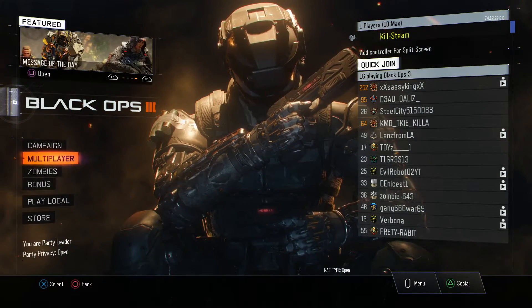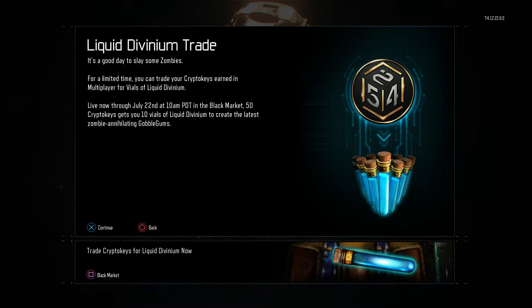When you log on to Black Ops 3 you get the message of the day, which is called Liquid Divinium Trade. It says 'it's a good day to slay some zombies' — so what they're saying is they want you to get back into zombies. For this, you can actually trade crypto keys for Liquid Divinium. It reads: for a limited time you can trade your crypto keys earned in multiplayer for vials of Liquid Divinium to use in Black Ops 3 zombies. This is live through July 22nd at 10 a.m. Pacific Standard Time.